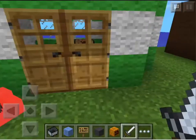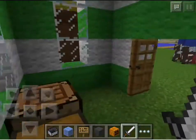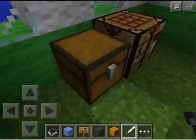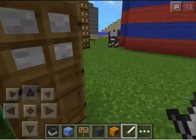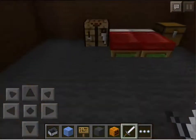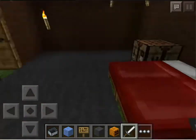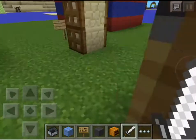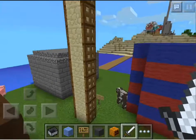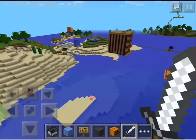Over here is just like some design I wanted to do, and there's no bed in here just because. Here's a brown house. There's a gray carpet. Okay, that's all the houses. Moving on.